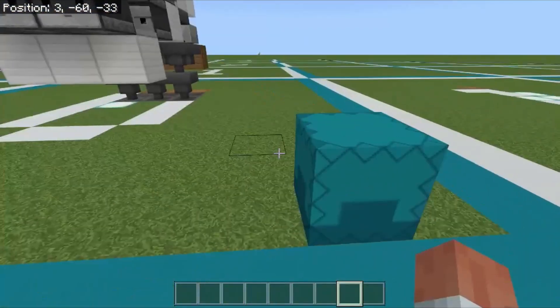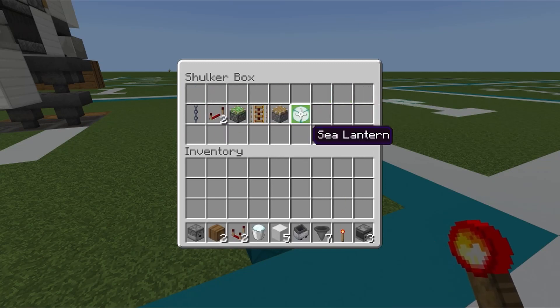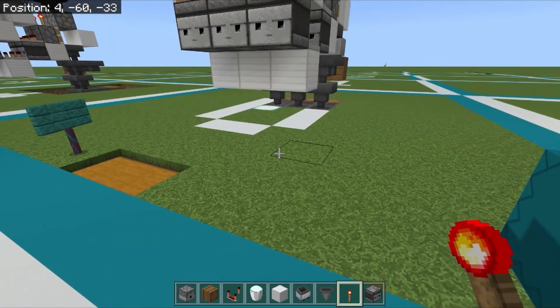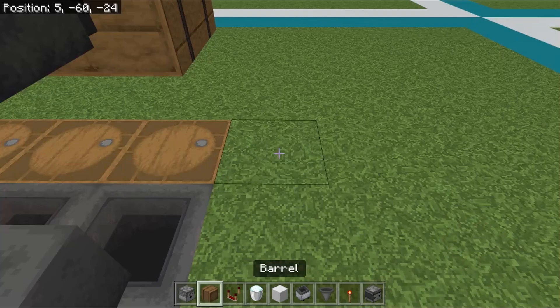Everything we're going to need to build this is going to be in this shulker box right here. Get this stuff in inventory and we'll get this built. The sea lantern right here is just to light things up so mobs don't come and say hi. Come over here.